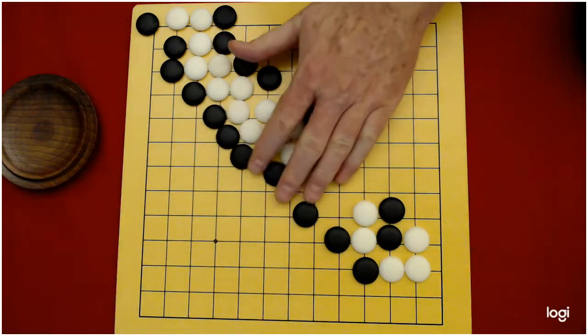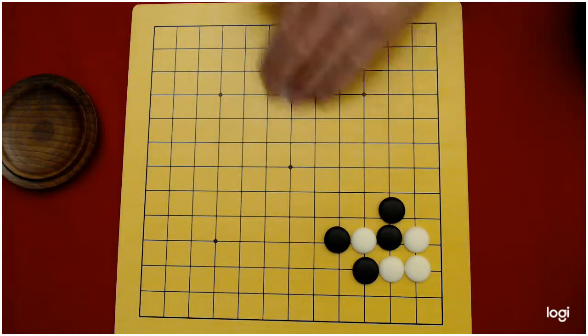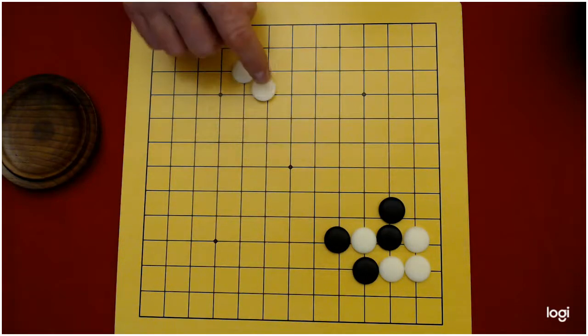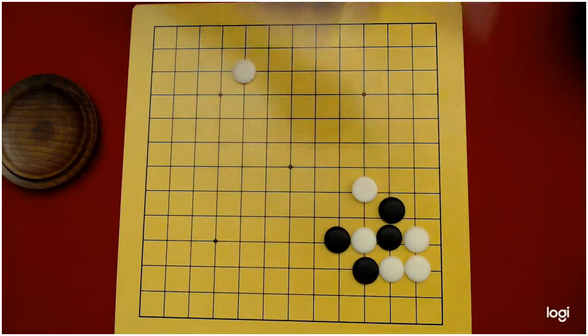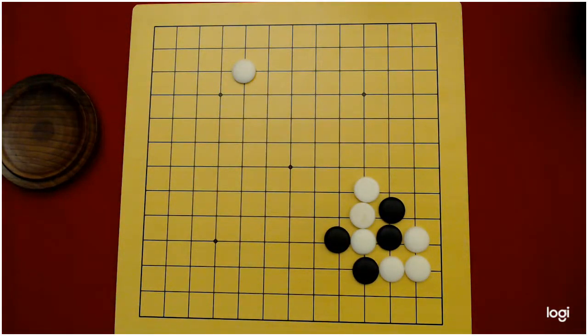So what should white have done instead? Notice if white starts the ladder, black will just continue and capture all the white stones fed to them. What white does instead is play what's called a ladder breaker — playing something down in this area of the board so that when moved diagonally back to the wall of stones, it changes the dynamic of what's happening. When white plays this ladder breaker, if you diagonally move it back there, when white connected they would have four liberties, so they're not going to get captured.